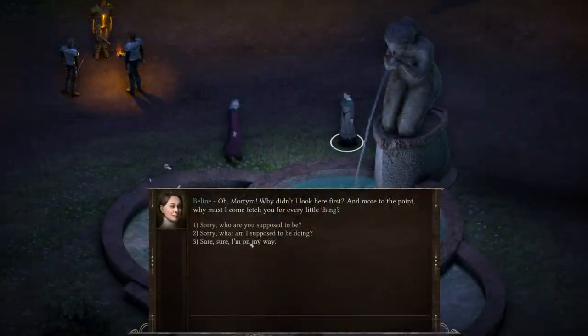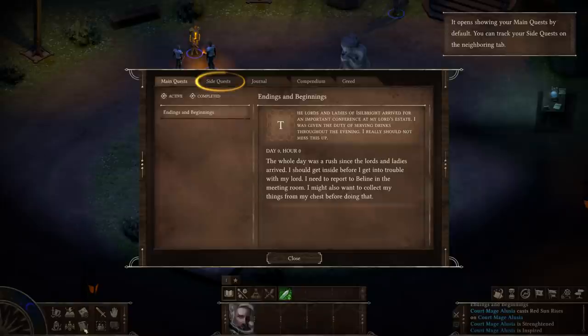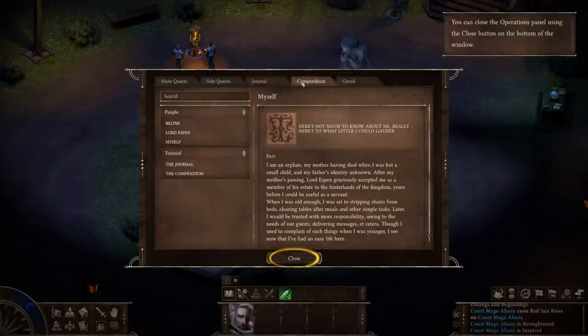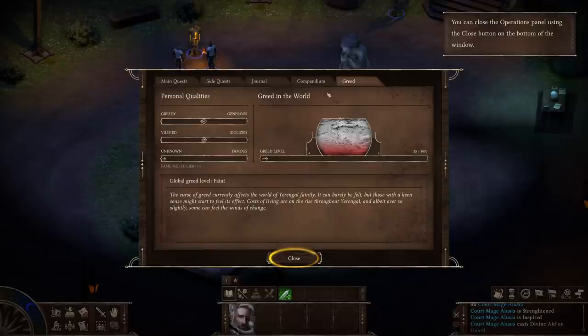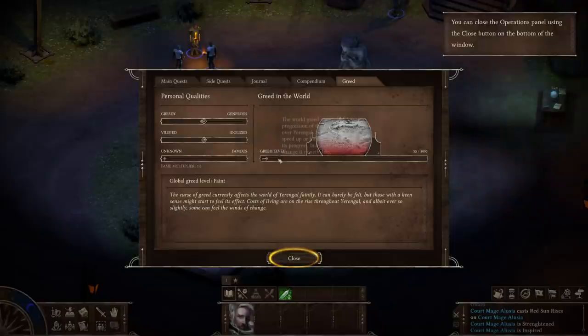From there, we kick off the game proper. As we start the title, we are confronted by a woman named Baleen, who explains to us that we are a servant working for the noble Lord Espen — and this is where the game kicks off. Before we proceed, I want to talk about the greed mechanic. The world is subject to a greed level, and your actions have the potential to slow this down or speed it up. The crux of the game is that there is a curse of greed that has affected the world previously and seems to be recurring. Taking greedy actions will push the greed level forward, but if you're playing an evil character, that might be the point. It will change the world and how it reacts.